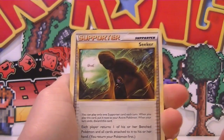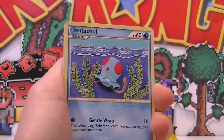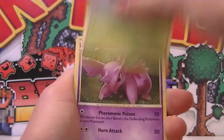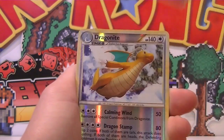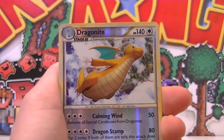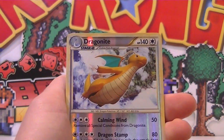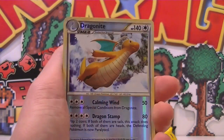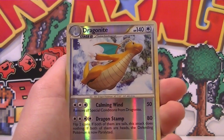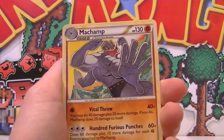Wailmer. Seeker. Twins. Nidoran Female. Tentacool — that's an awesome-looking Tentacool, if I don't say so myself. Dratini with the light beaming down on him. Nidoran Male. Oh my holy mother duck — a reverse Dragonite! That is so cool! I don't care if that's not a rare, that's so sick. I love my Dragonite — something good to reverse of him, that's so cool. And a regular rare Machamp, which is also pretty cool.